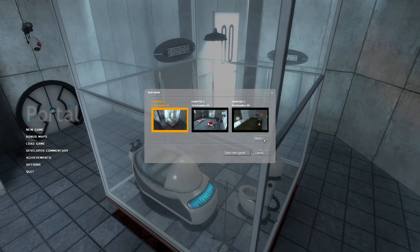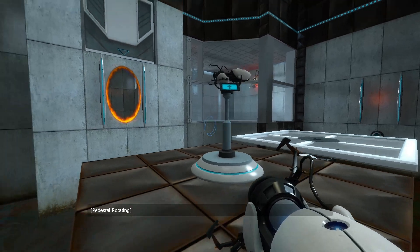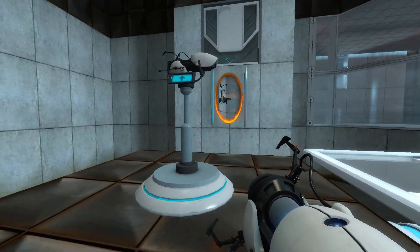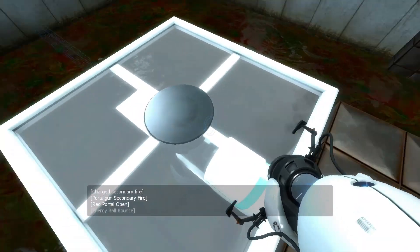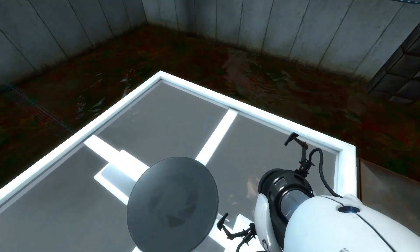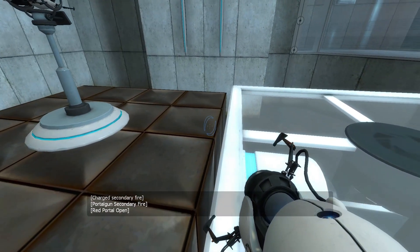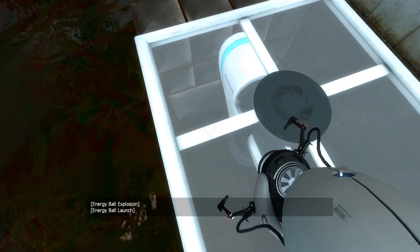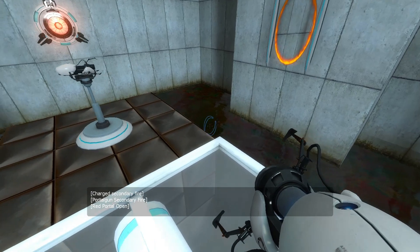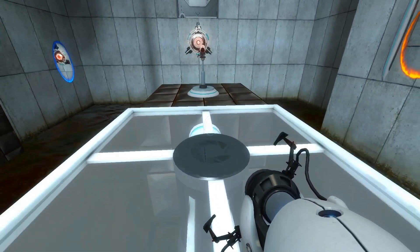Let me just get there real quick. I've just gotten to the portal gun platform but I haven't picked it up yet, and you'll see why — when you pick the device up, this platform will start moving back and forth, and when it does that it lowers down, which ruins what I'm trying to show you.